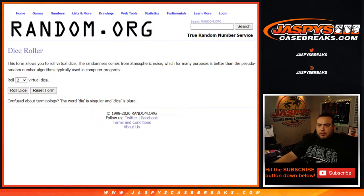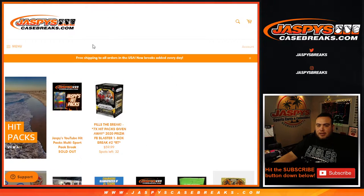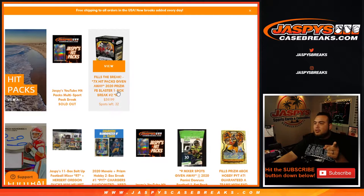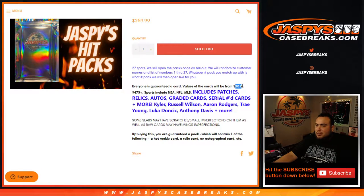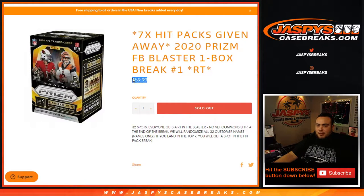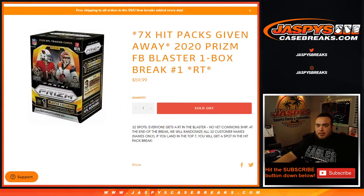In a separate dice roller randomizer at the end of the break, the top seven names win spots in the hit pack break, which is now sold out. The next filler number two is the last one we have to do to unlock it. You're guaranteed a hit in these hit packs and the prices could range from as low as $70 all the way up to as high as $475. So even if you're winning a spot here for $60, you could make about $20 minimum on a hit, but you could also make as high as $475 plus — guaranteed a hit. The next one's already in the store.